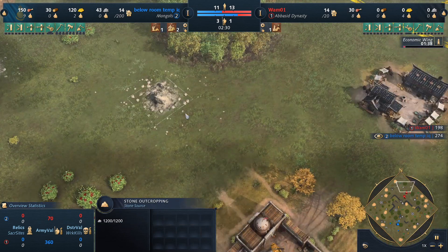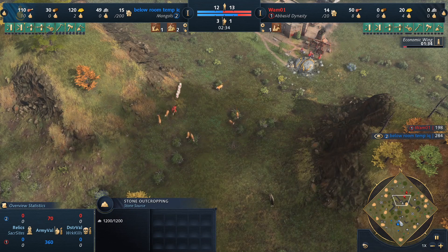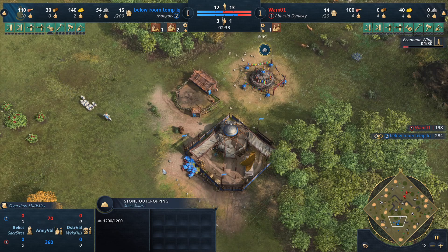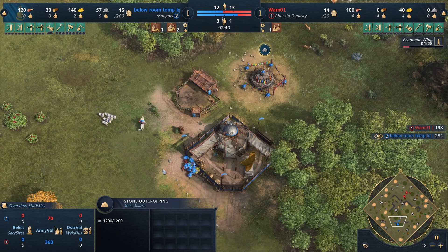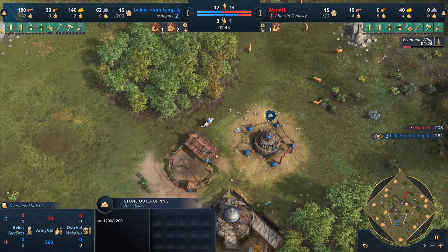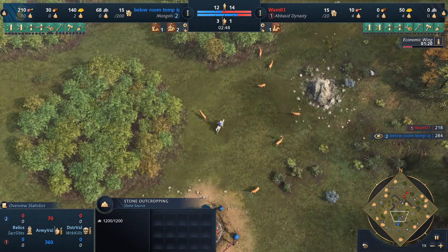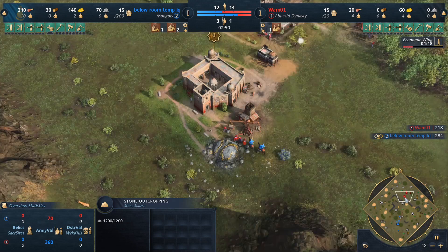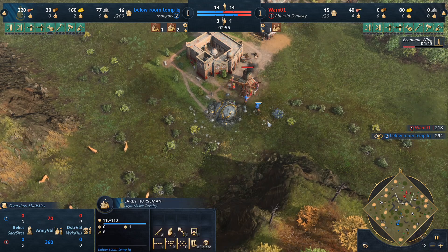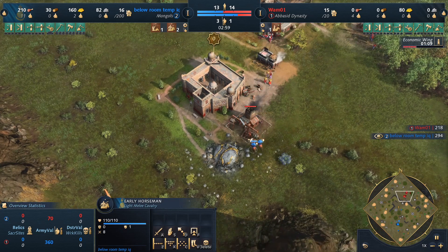I wouldn't be surprised if we start to see some stone being mined pretty soon to get those TCs up, because the meta right now is definitely get some TCs going in castle age. It's more on the economic side of things, unless you're in Platinum or below — like myself — and then the English and French are coming for you in feudal age for sure. There's the early harass — that's the early horseman. We'll be interested to see if there's too much damage.